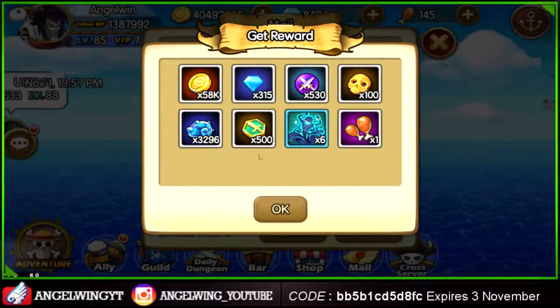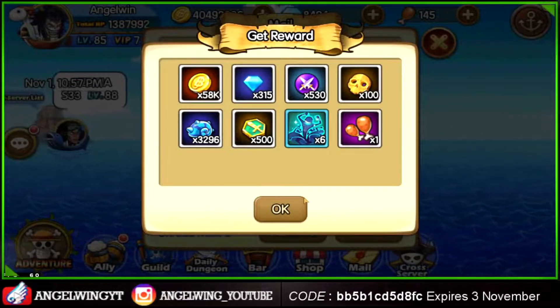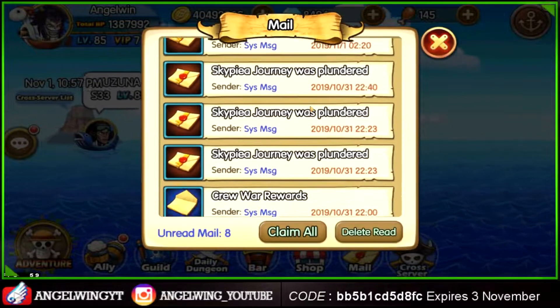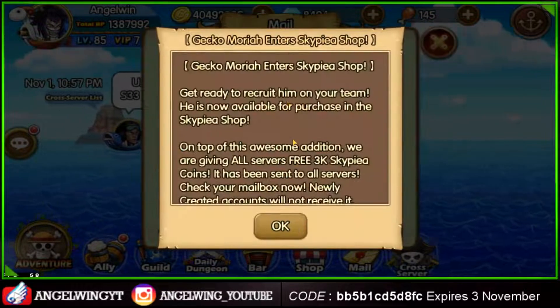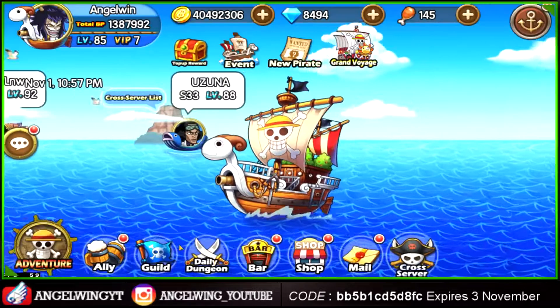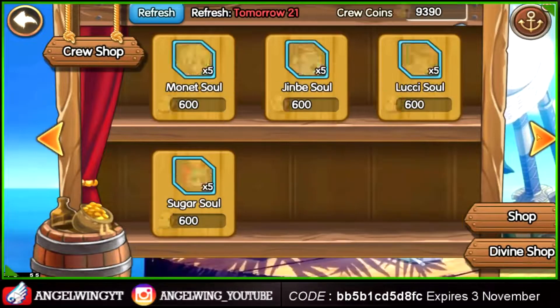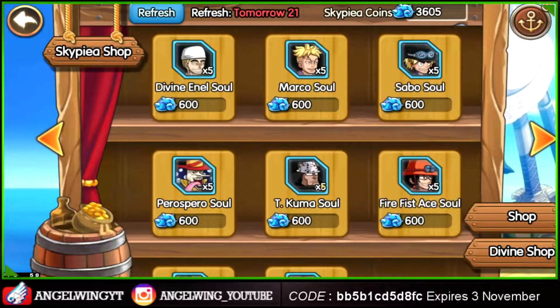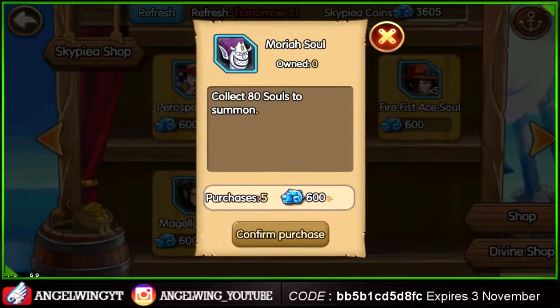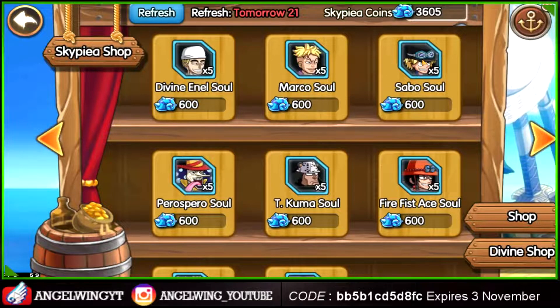They gave us, if I remember right, 3000 Skypea because they added Gekko Moria to the sky CSP shop. So Moria has entered the shop — and if I remember right, he's good.